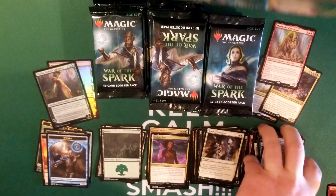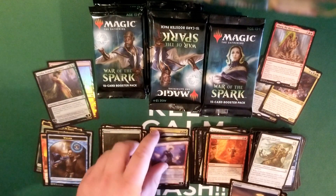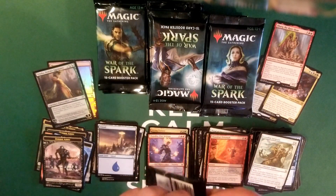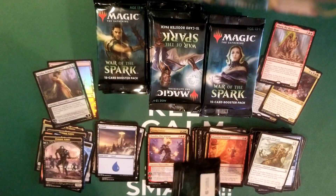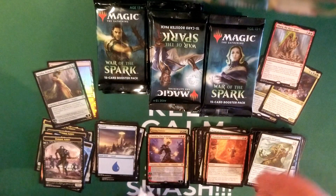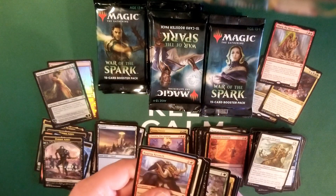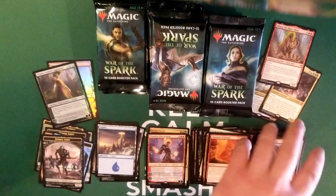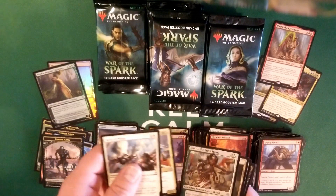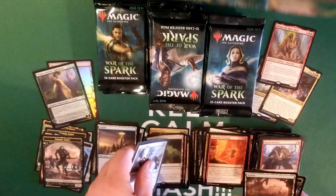Chandra Fire Artisan — good. So the pre-release that we went to a week ago, I pulled out junk out of the pre-release pack. No gods, no legendary creatures of any kind — I didn't even get very good sorceries out of the deal. But this box is definitely making up for it so far. Pally of Wings, 10th District Legionnaire, another Haltley, and a Blast Zone — good, to just mess somebody up.